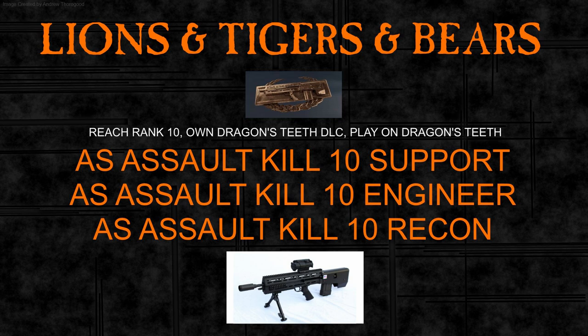The actual assignment is to kill 10 support, kill 10 engineers, and kill 10 recon. It's not quite that simple — you must be playing as assault and you must be on foot, and they must also be on foot. The full wording is: while on foot as assault, kill 10 support enemies who are also on foot — and it's the same for the engineer and the recon.